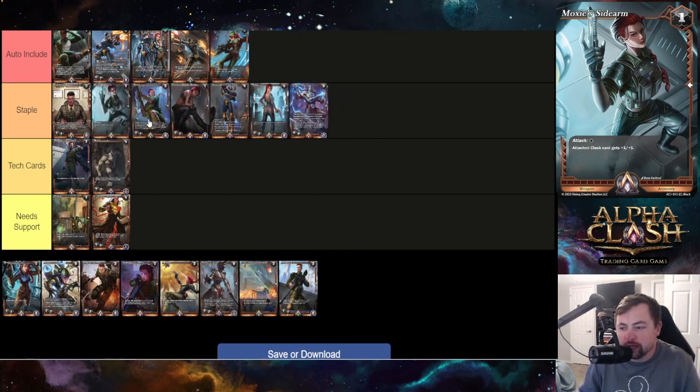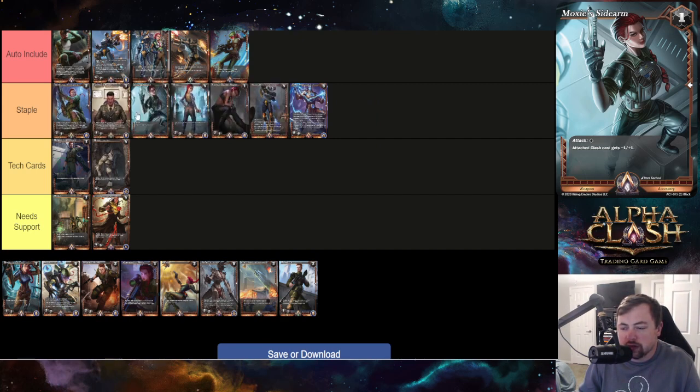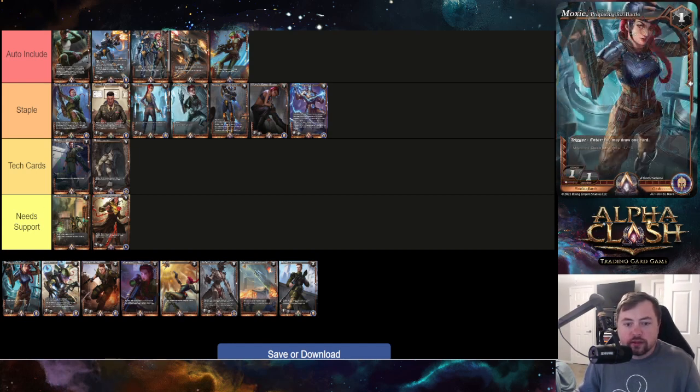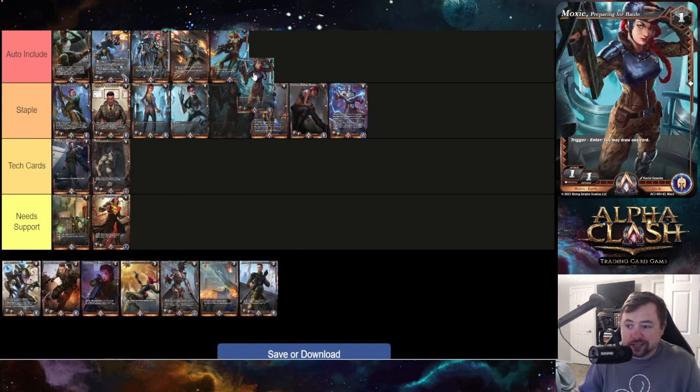Moxie Sidearm is a strong staple. Attached clash card gets one-one, only costs one to attach — exactly what Moxie wants to do. It's searchable off Colonel Edwards and it's a weapon, so it synergizes well with the whole kit.